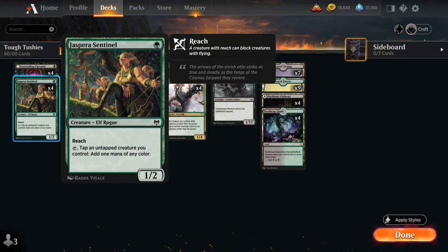Then we've got Parasentinel, the 1-mana 1/2 Elf that has reach and can tap alongside another untapped creature to add 1 mana of any color, so it can help us ramp into our more expensive cards like the Phalanx while still being a high-toughness creature.